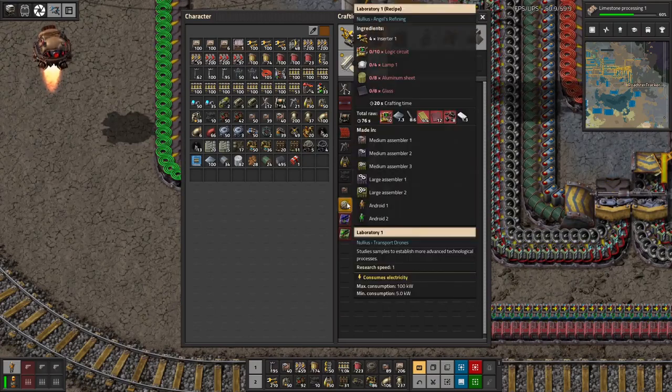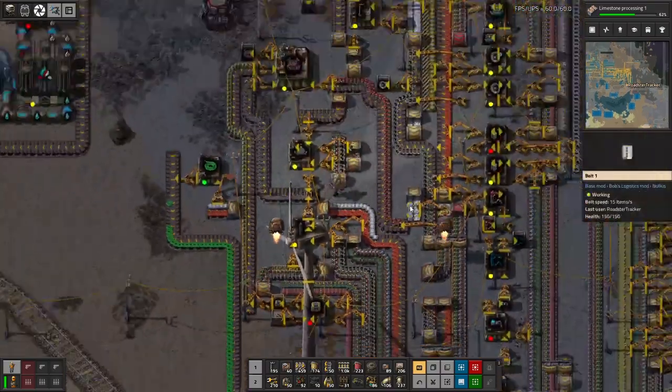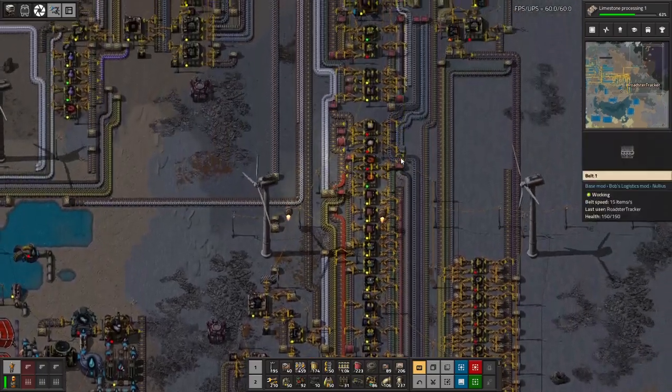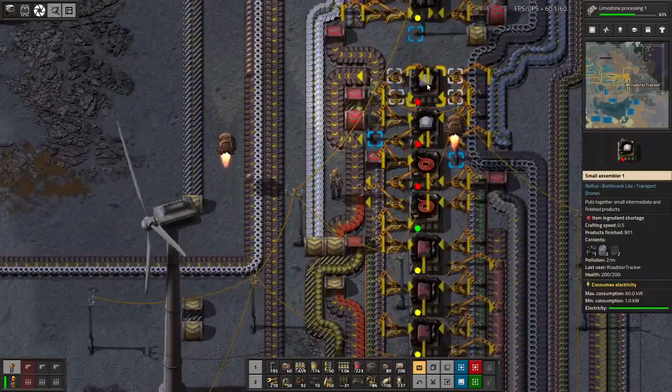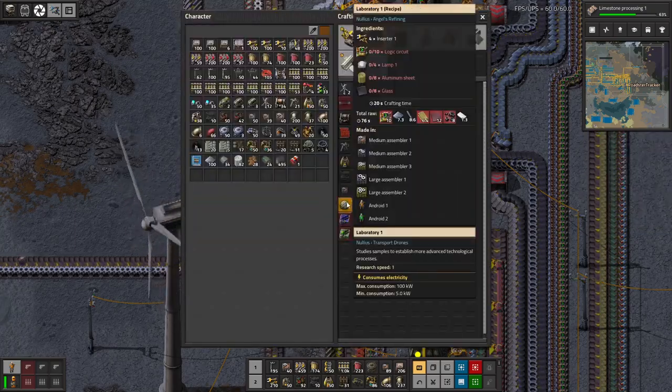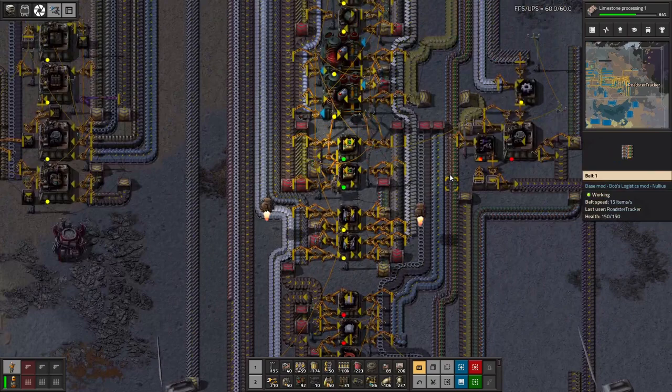Insert logic circuits, lamps, aluminum sheets, glass — so all of that is stuff that we have on our bus. The only thing I don't know if we have in this vicinity is inserters. Do we have to build that in a large? Yeah, it has to be medium or large. So let's see, we've got glass.